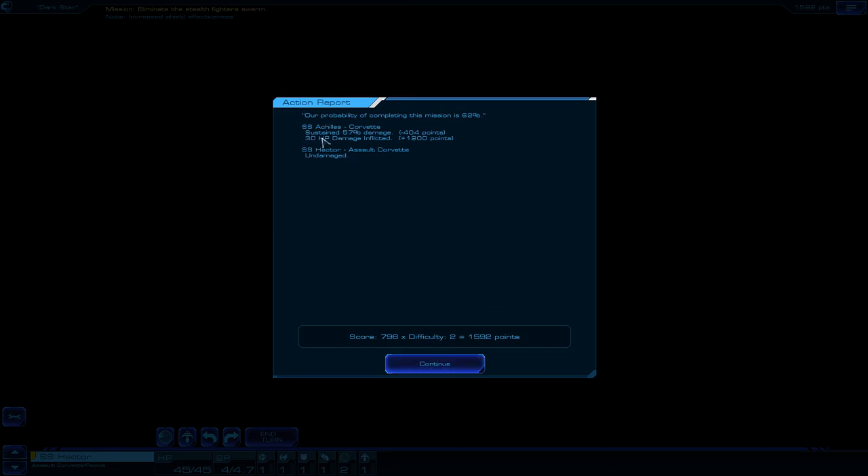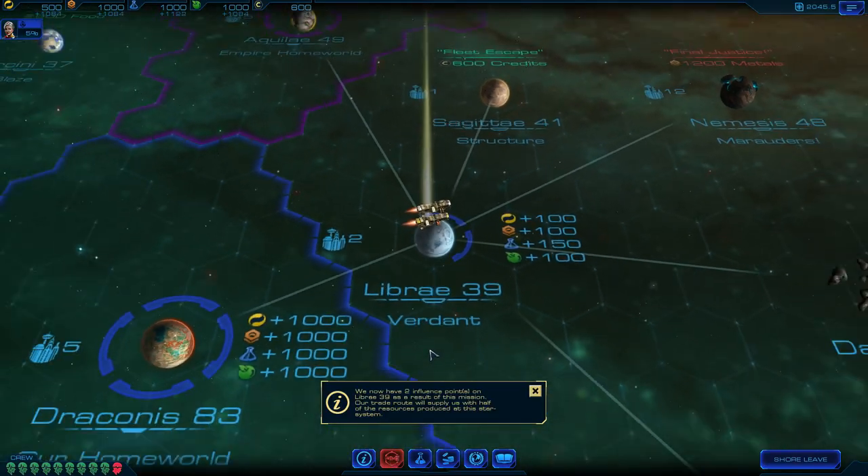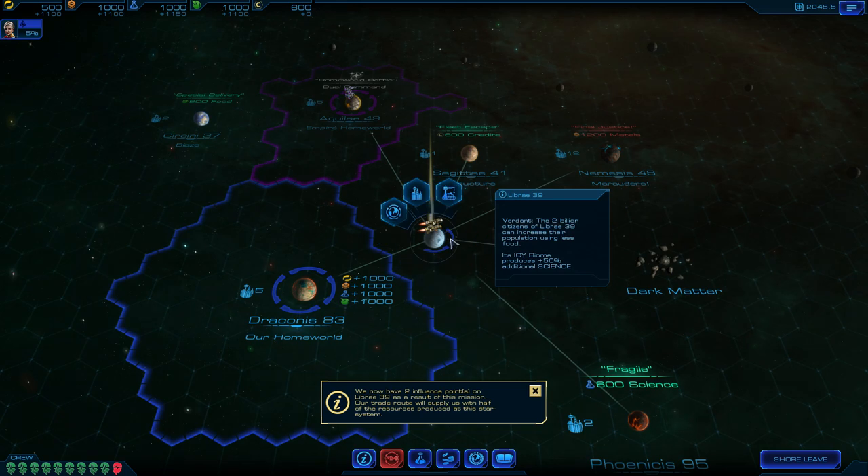I took a lot of damage so I've lost points. I gained points for 30 hit points of damage inflicted. Trade route established with Libra 39. 600 credits, and I'm the first Starfleet to come to the raid so I get plus one influence, and 50% of the people now support your Federation. Get a trade route and share half of the resources. The first one to talk to them seems important as you get an extra influence - which are, I think, these rings.